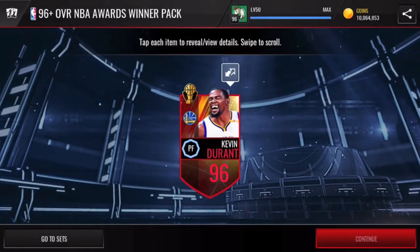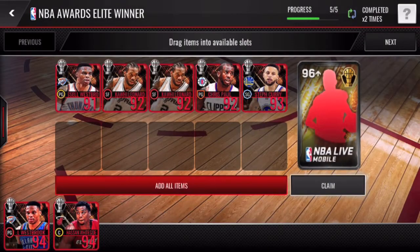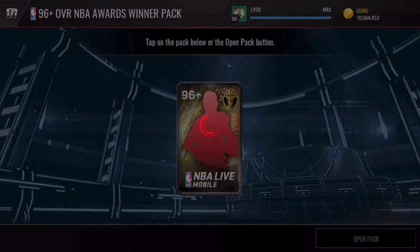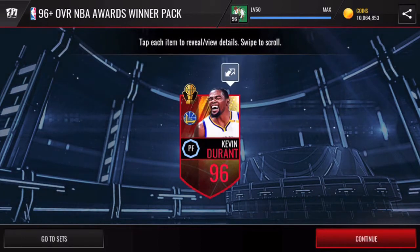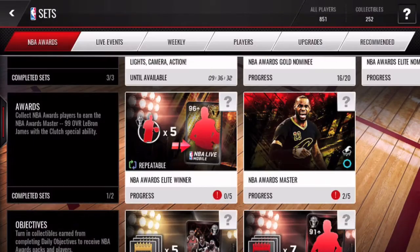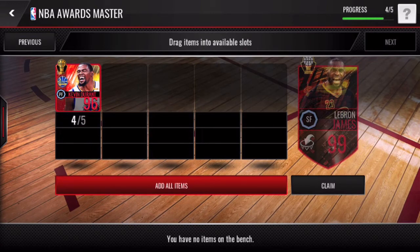Now we go on to our next NBA award elite pack. Can we close out the pack opening with a banger — 98 overall? Three, two, one — bang! Oh my gosh, we're stuck with the 96 overall KD again. But a pull is a pull, we'll definitely take it for sure.